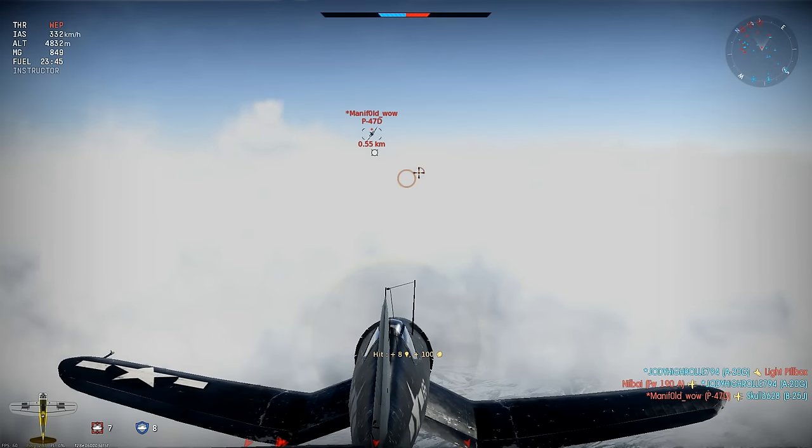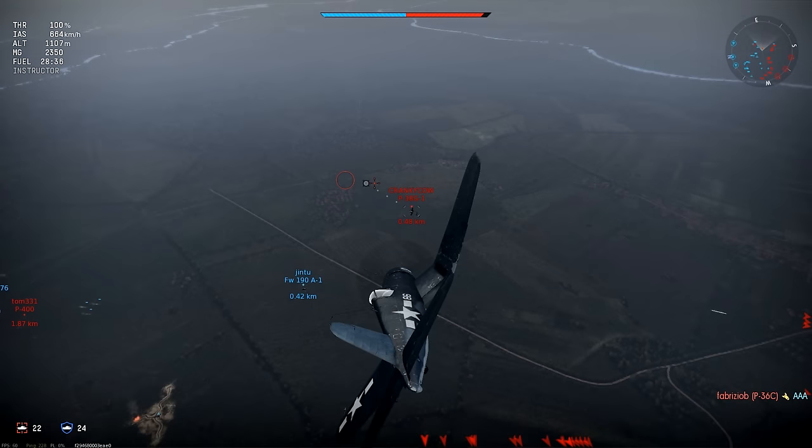To begin with, let me show you two screenshots. Here I am sitting on the tail of an enemy fighter, and here I'm approaching at high speed from an angle. Which of these two scenarios do you think is more likely to get me a quick and easy kill, at minimal risk to my own plane?